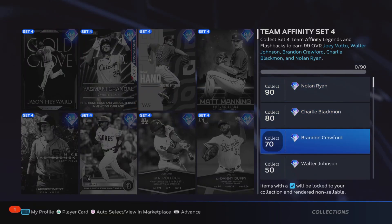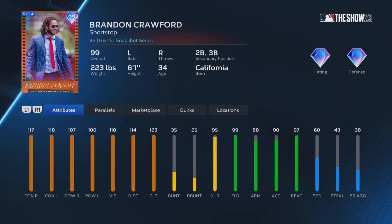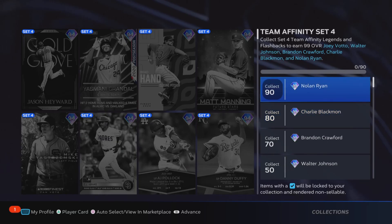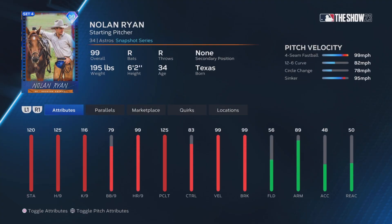In today's video, I'm going to be going over the fastest way to get through the Team Affinity Season 4 program so you guys can start unlocking some of these new Team Affinity collection cards like the Brandon Crawford, Charlie Blackman, and Nolan Ryan, who all just look amazing and are cards you're going to want to add to your lineup. Make sure you guys leave a like down below and subscribe to the channel for more Season 4 videos — we're also getting so close to 1,000 subscribers.